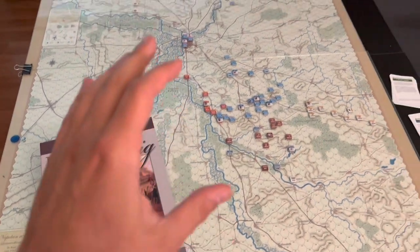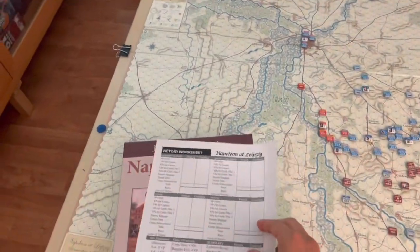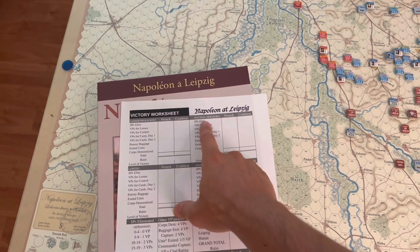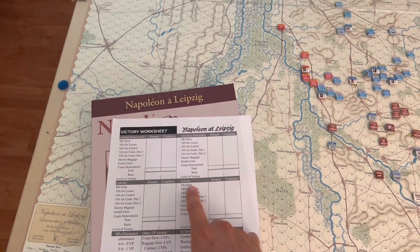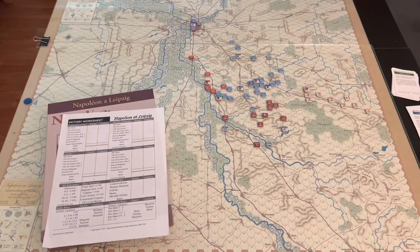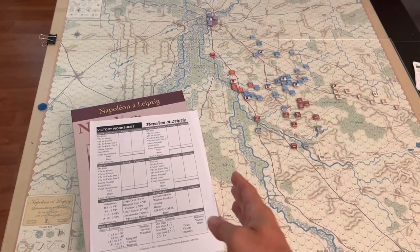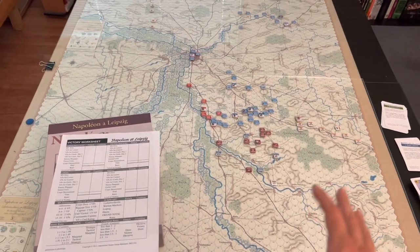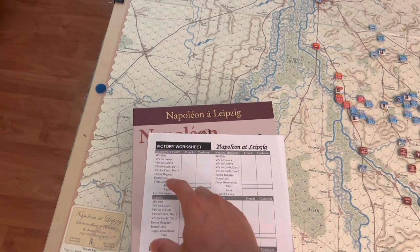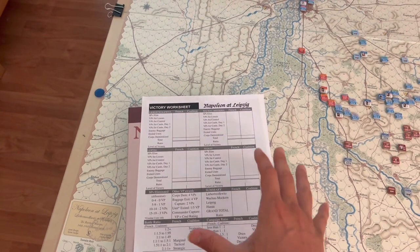I'm going to be using everything here — the grand campaign — which means joining all the scenarios together and scoring the game as a grand campaign. That means using the victory point worksheets for each of the scenarios: Liebertwolkwitz, Wachau, Möckern, the Battle of Leipzig, and the Battle of Hanau, which will be on a smaller half-sized map we pull out when done here. We'll add up victory points from each scenario, carry over the finishing state to the next, and get a grand total winner between the coalition and French sides.